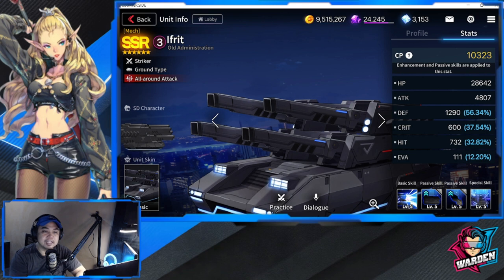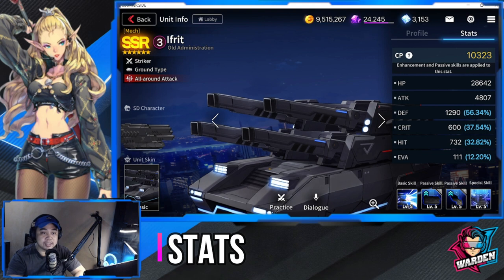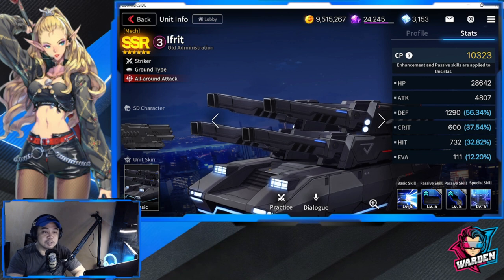Let's take a look at his stats. Starting with weaknesses: his HP is below average at 28,642; crit is also below average at 600; evasion is low at 111; and hit is below average at 732. His strengths are his attack, which is above average at 4,807, and his defense, which is high at 1,290.